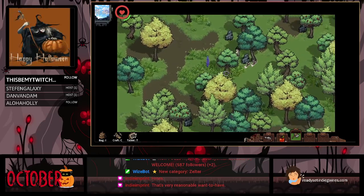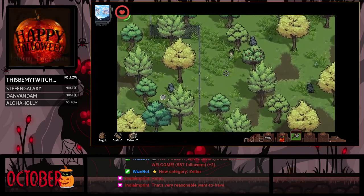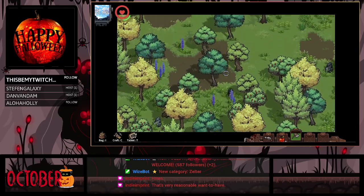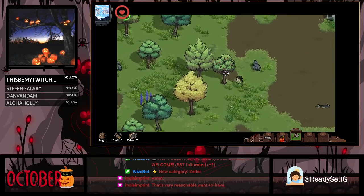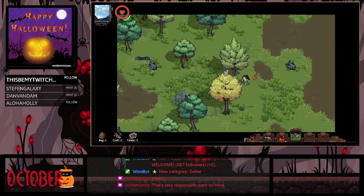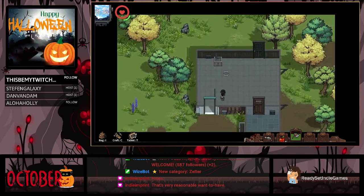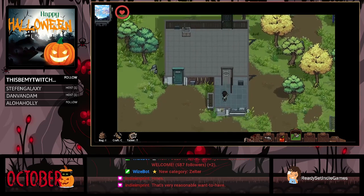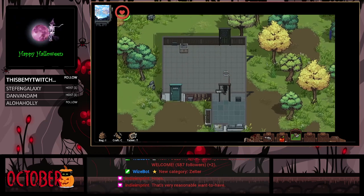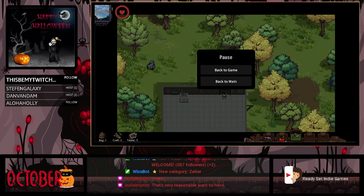I'm pretty sure inside there's probably like a work desk where you can build items. We're gonna check what's inside the shelter. I do appreciate that the time doesn't move too fast. So it does give you the ability to try and work on things — but there's absolutely nothing in here right now.